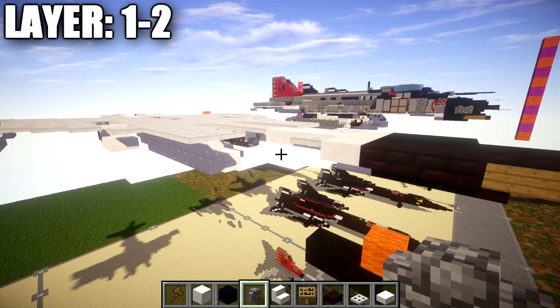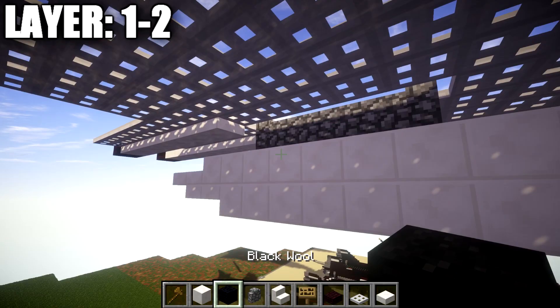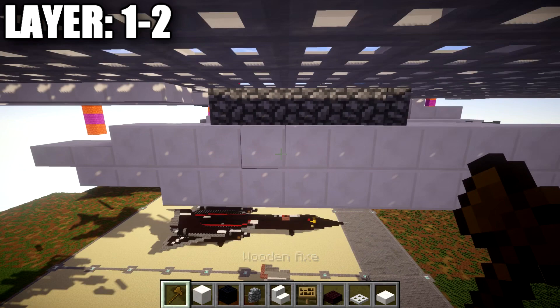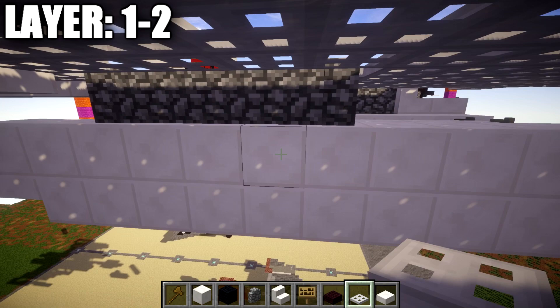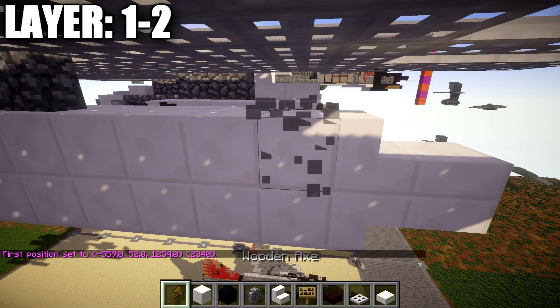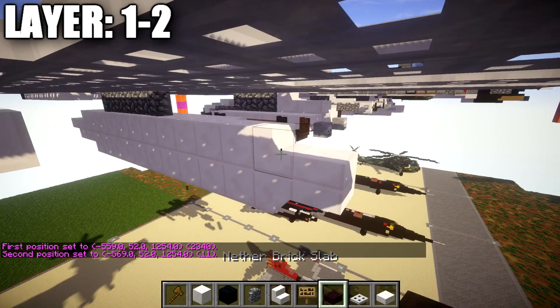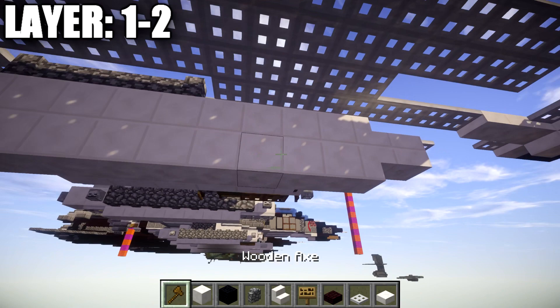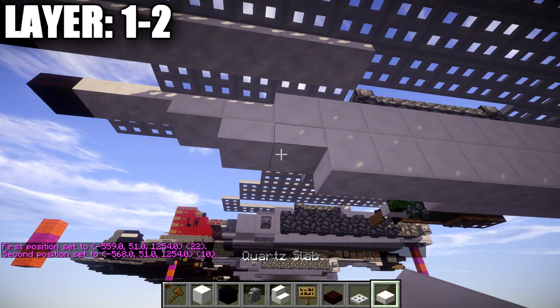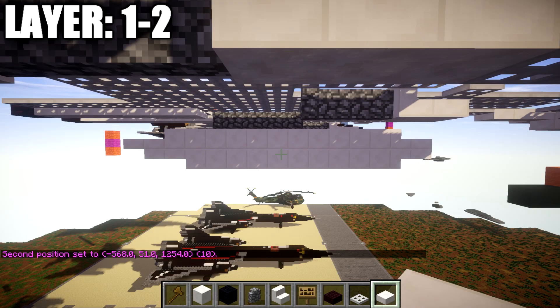For layer two, go to the cobblestone walls in the middle and place down five quartz full blocks going down from these five cobblestone walls. Going toward the back, place down an additional two quartz full blocks back, followed by two quartz slabs. Going toward the front, place down four quartz full blocks going forward — so in total, 11 quartz full blocks. Going on the front, place down a quartz stair followed by a quartz slab going toward the front.